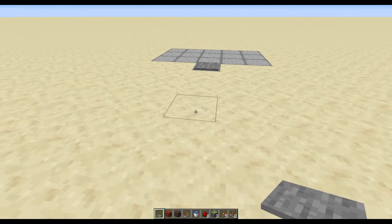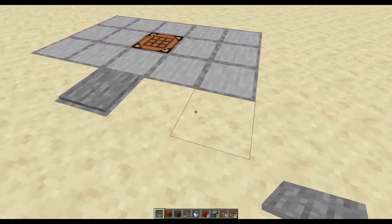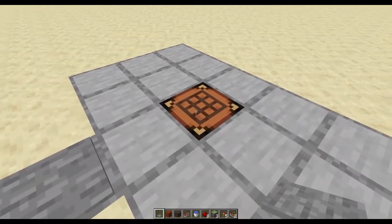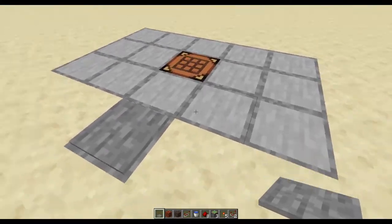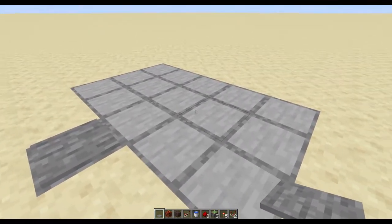Now if you don't know what a block swapper is, block swappers are really cool. I have this pressure plate here and if I step on it, you can see that it switches the block out for a crafting table, and once I'm done with the crafting table, it swaps it back out and the block is flush with the floor.